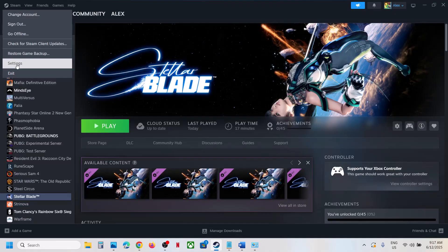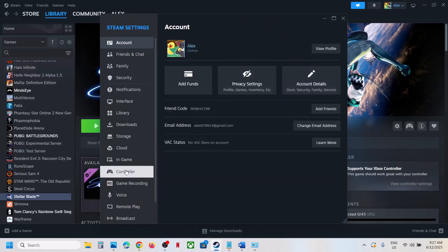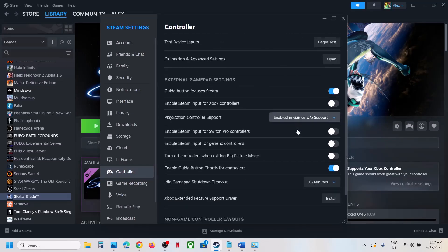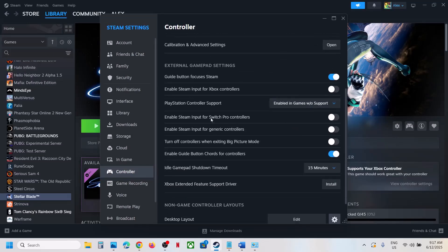The next step is to enable or disable controller support in Steam Settings. Go to Steam at the top left, then Settings, then the Controller tab. For Xbox controller users, you will see 'Enable Steam Input for Xbox Controllers.' If it is enabled, try disabling it; if it is disabled, try enabling it, and check which one works.